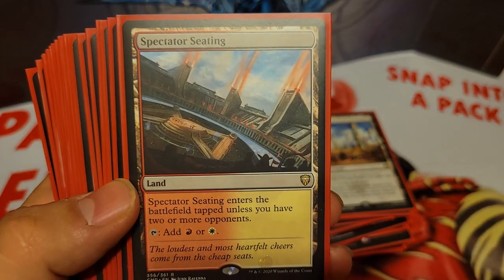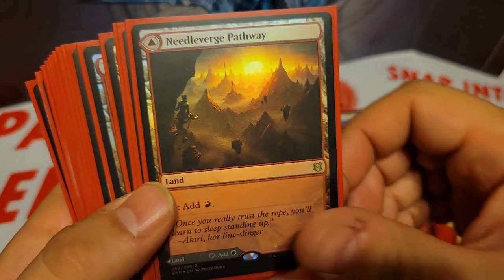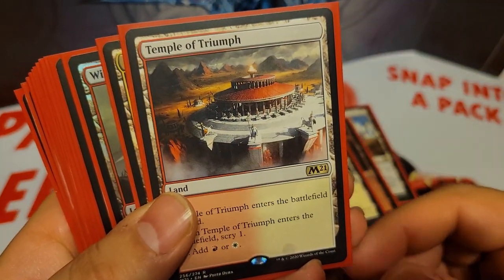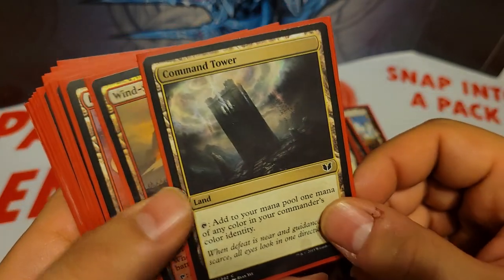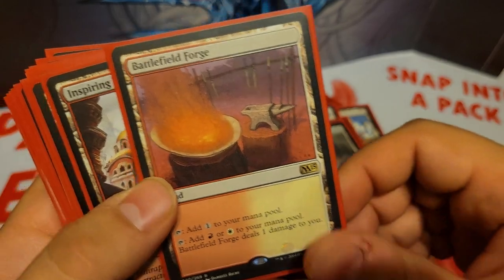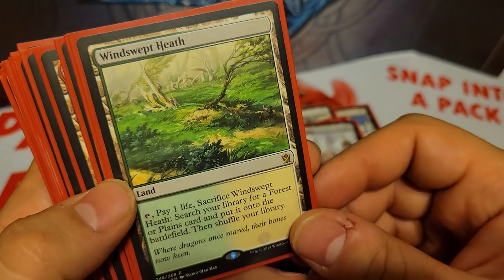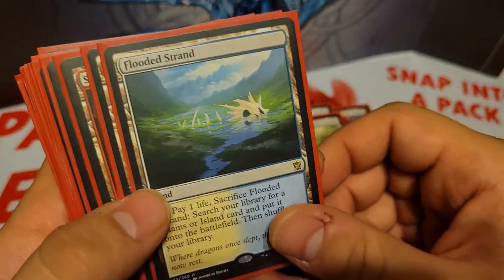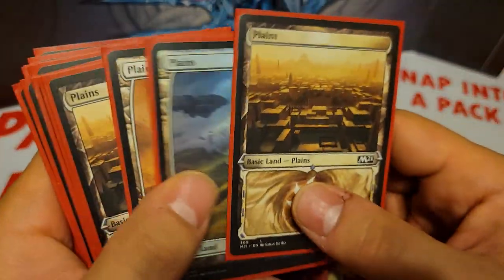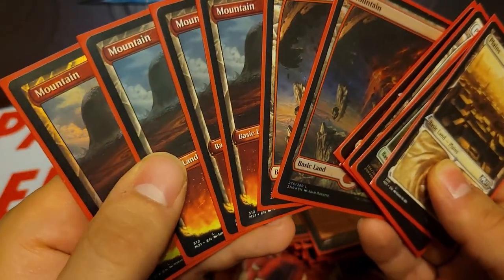We have a lot of red-white dual lands: Spectator Seating, Needleverge Pathway, Clifftop Retreat, Temple of Triumph, Command Tower, Windswept Heath... Battlefield Forge, Inspiring Vantage. We have a couple fetch lands: Windswept Heath, Flooded Strand, Arid Mesa. We have Sacred Foundry, and then just some Basic Plains and Basic Mountains.